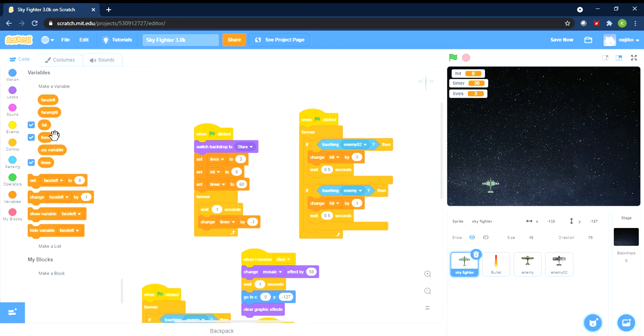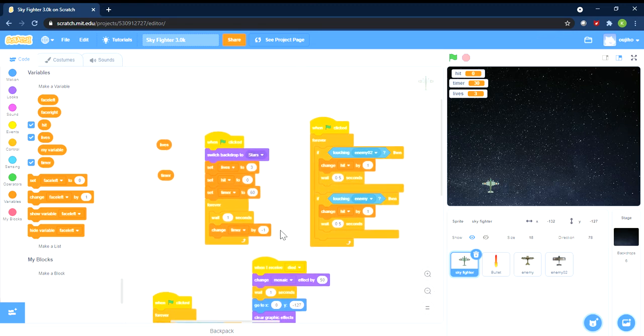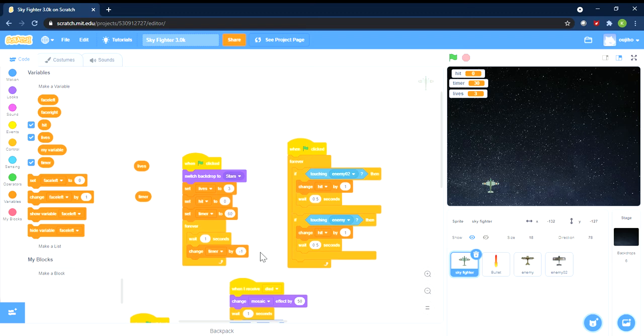We set the variables and start the timer. We have variables: hit, life, and timer. Hit is to make sure that if you get a certain number of hits — by crashing into the plane, or next time when the enemy plane has a bullet and shoots you — you suffer one hit. As for lives, if you have a certain number of hits it will minus one life. In this game we have three lives, so if life equals zero, the game stops because you're dead.